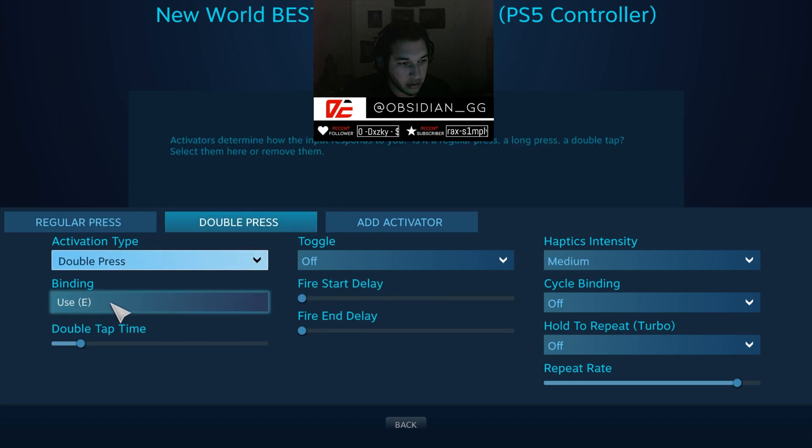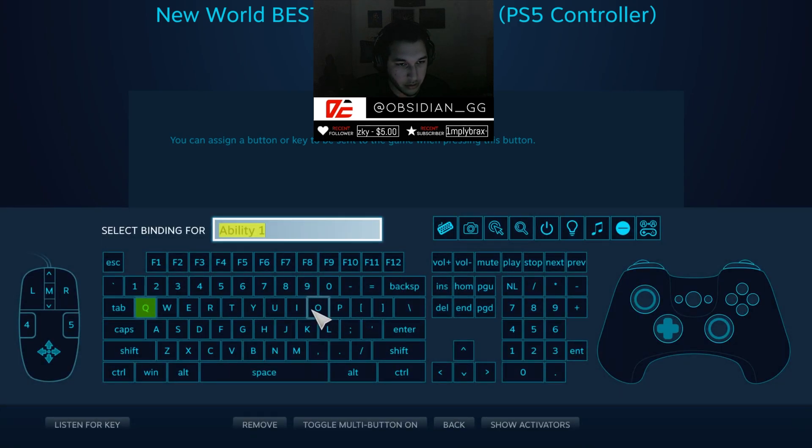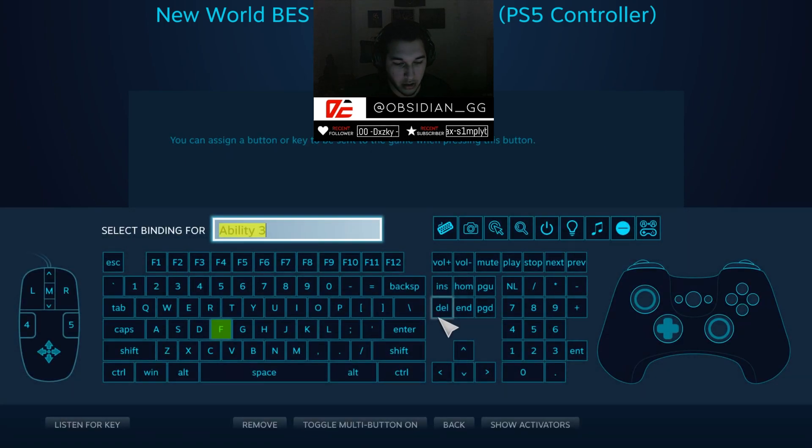For the regular face buttons: X is regular press jump, double press is use. Square is ability 1 (Q). Triangle is ability 2 (R). Circle is ability 3 (F).